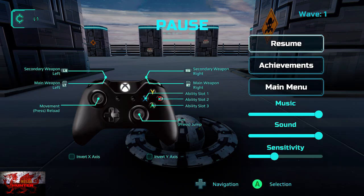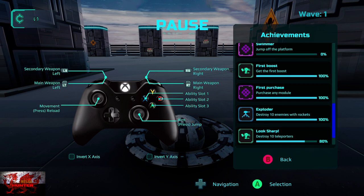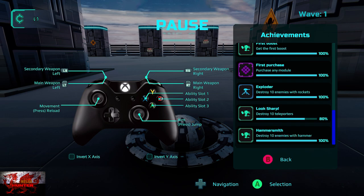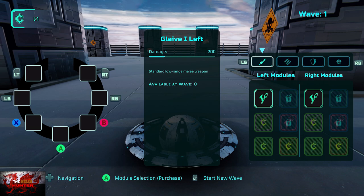Press the start button, go down to achievements and scroll all the way down. The other achievements are part of the main game, but since we deleted all it's basically a fresh save. Where it says 'Look Sharp — Destroy 10 Teleporters', I didn't even know I'd managed to kill 8. I didn't think I'd killed any, let alone 8. All you've got to do is just keep going, check achievements every now and again, and it's actually very easy.